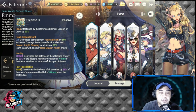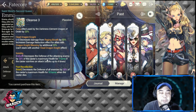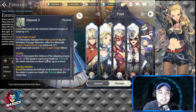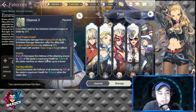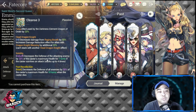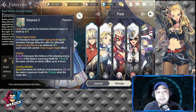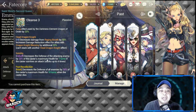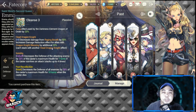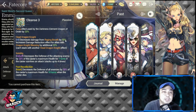Her Nobility debuff decreases the defense of the attacking enemy by 20% of the caster's maximum health for seven turns if the caster survives an attack, stacking up to four times. Past Recollection decreases the defense of all enemies by 30% of the caster's maximum health for 10 turns when the caster dies. So the effect takes place when she dies, giving a defense decrease of 30% for 10 turns. She's a good support hero, but she has to die for this to be effective.